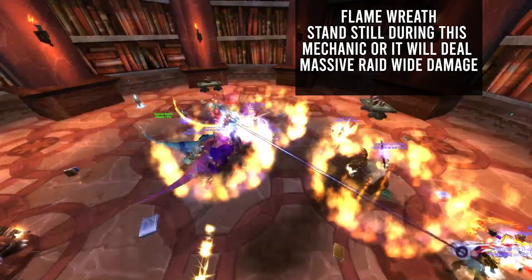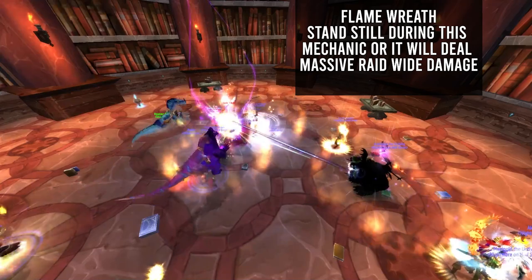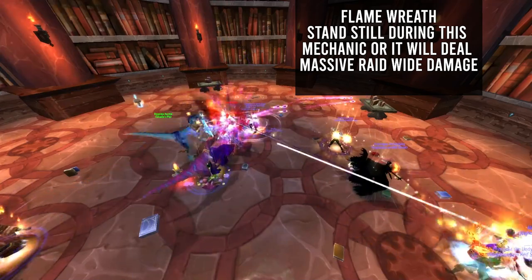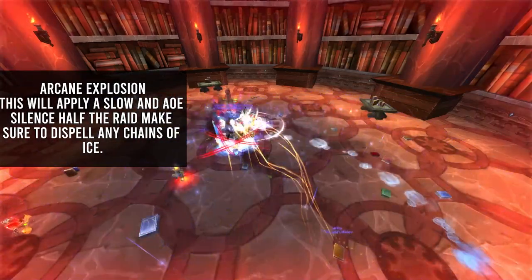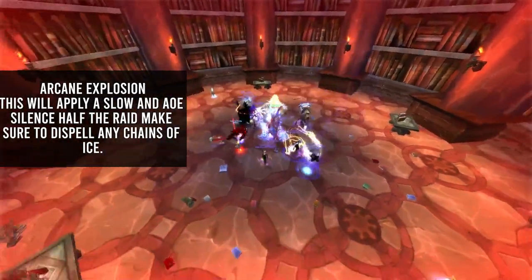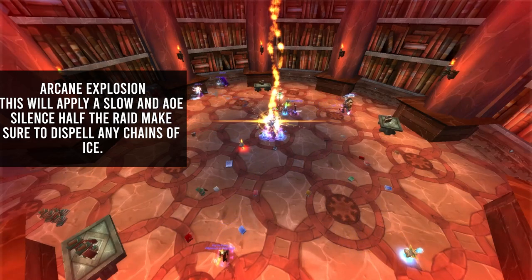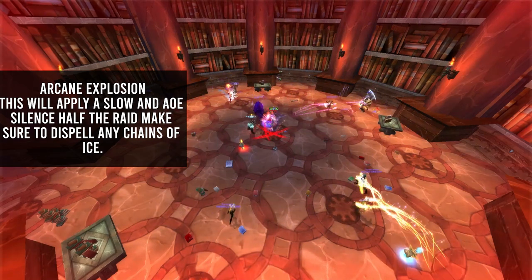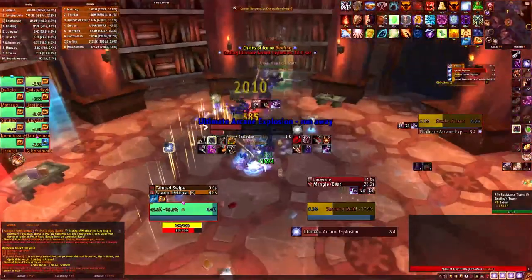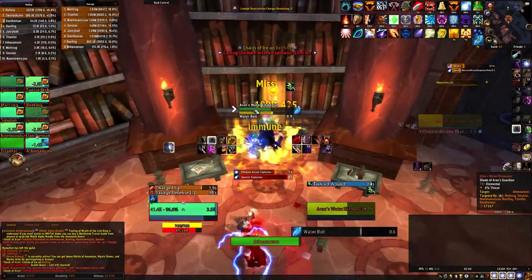Charged Arcane Explosion: Shade of Aran will pull everyone to him, applying a slow and an AoE silence on half of the raid. The whole raid will need to reach the outer edge of the room to avoid the one-shot mechanic. Magic Dispels and any form of slow removal are great here. It is important to know that Shade of Aran can and will still cast Chains of Ice during this mechanic, and it needs to be removed instantly.